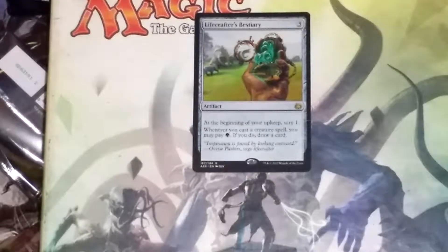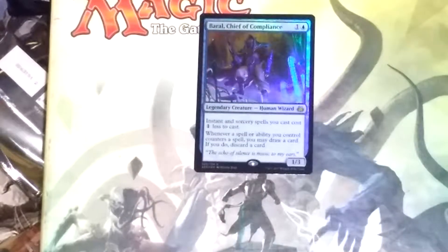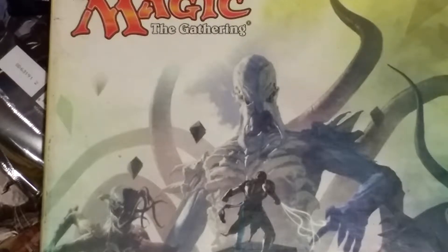We got a Pokedex. That's pretty cool — Pokedex is good. We also got a foil here: Borrow. Yeah, that's great. Good draw. Very good pack, liking that pack.